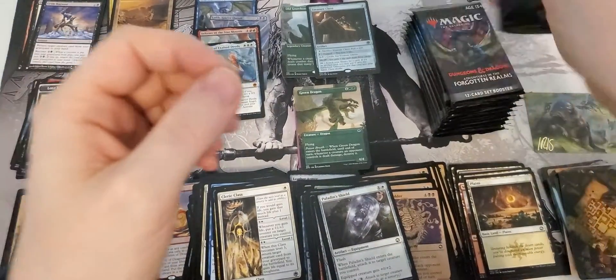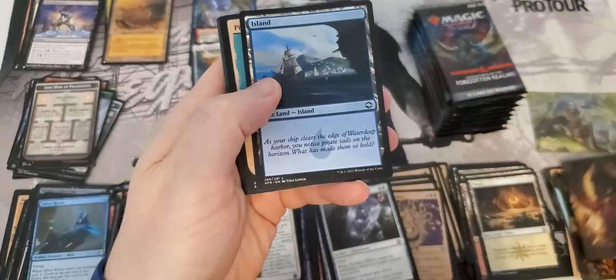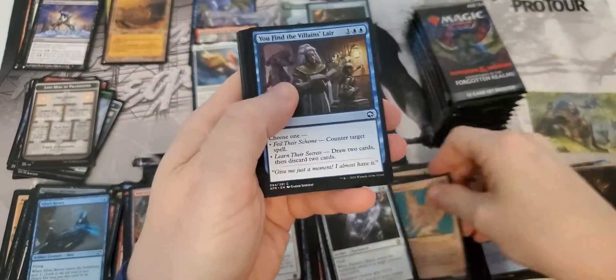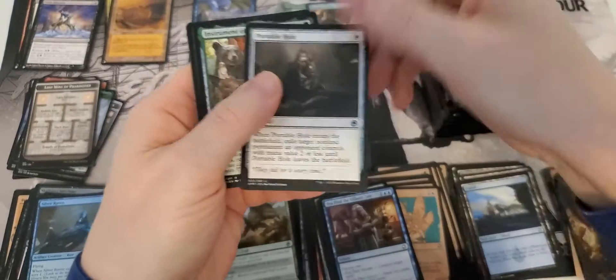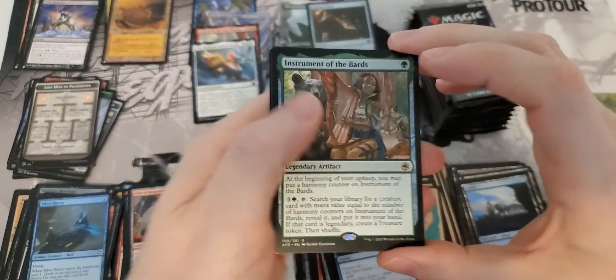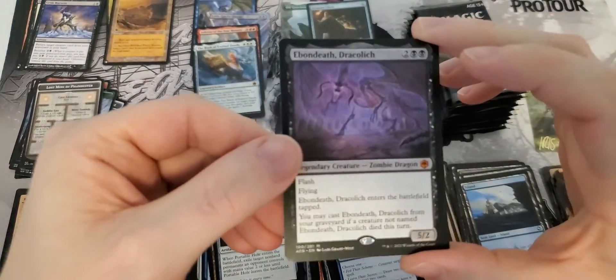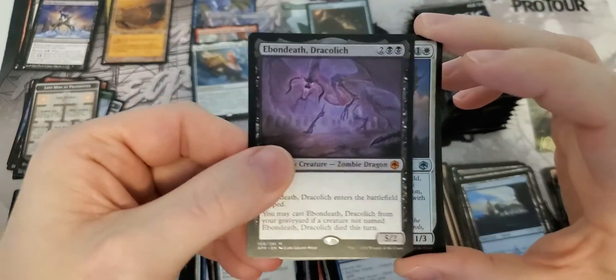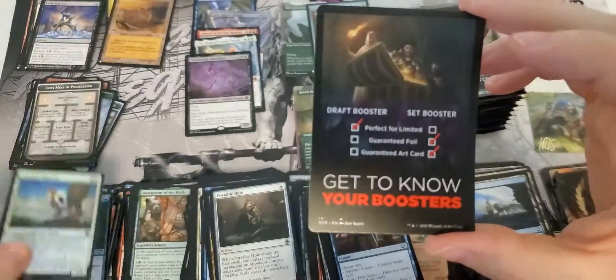Last third of the box, guys. Let's go - fast, quick, and in a hurry. Horde Robber. Extra rare - that's always a good thing. Rare number one. Sweet mythic - the Dracolich. That's Mythic number five - six if you count the foil. Nice foil uncommon.